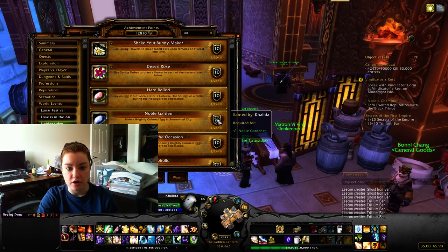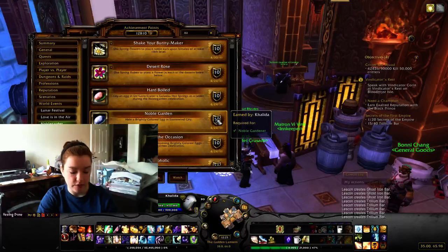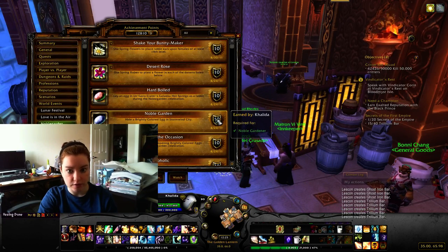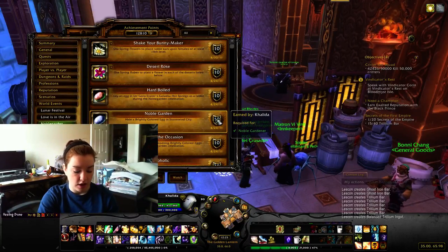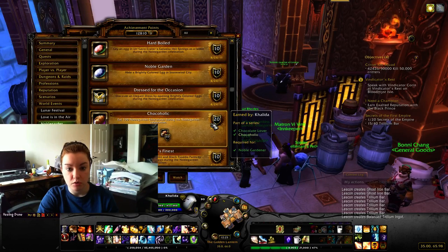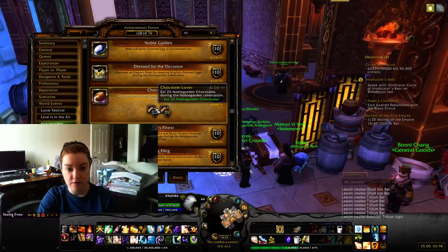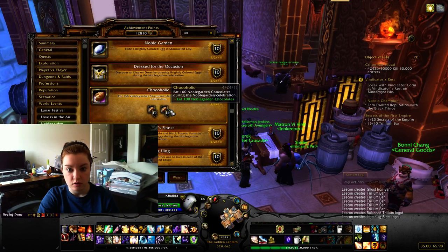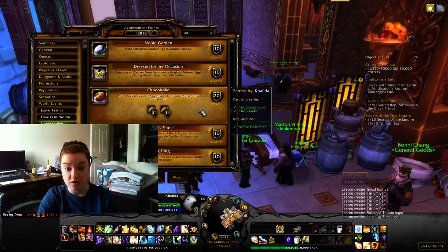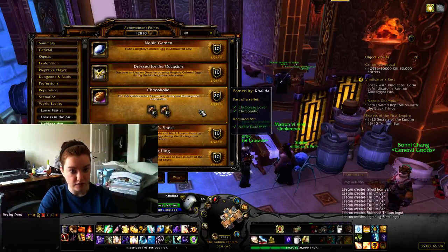The next achievement is 'Noble Garden' - hide a brightly colored egg in Stormwind City. If you are Horde, you need to do it in Silvermoon. The egg itself costs 5 chocolate from the vendors and you can loot it afterwards. Then 'Chocoholic' is to eat 100 Noble Garden chocolates. You'll get credit at 25 and at 100, so you only need to eat 100 total, not 125.